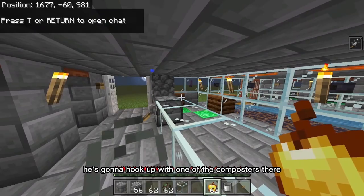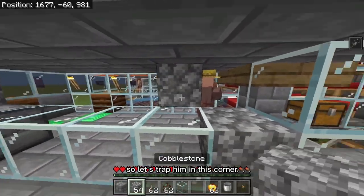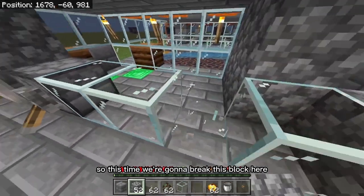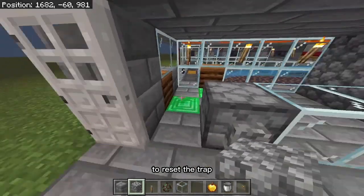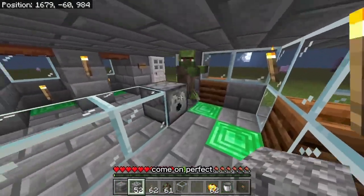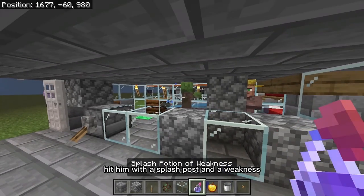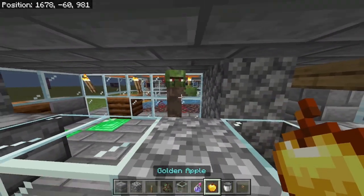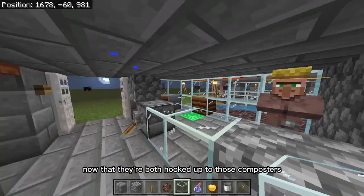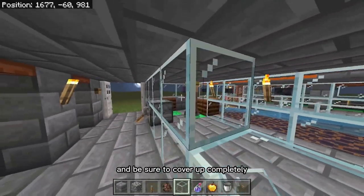After he cures, he's going to hook up with one of the composters there — you can see the green particles — and now he's going to become a farmer. Let's trap him in this corner because we're going to need a second zombie villager. So we're going to break this block and this block to reset the trap, find another zombie villager, and lure him back in. Trap him inside, hit him with a splash potion of weakness and give him a golden apple, and wait for him to become cured. Once he's cured, he's going to hook up to that composter — you can see the green particles.